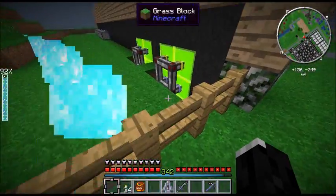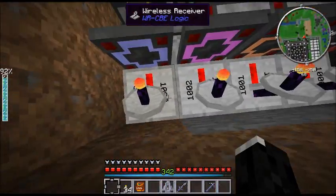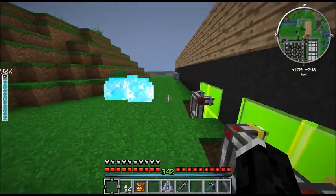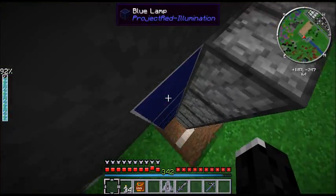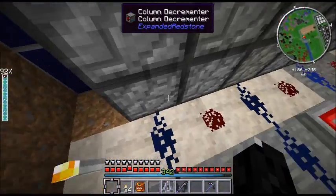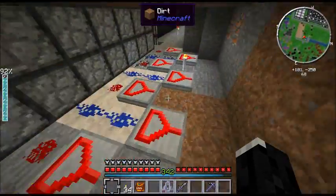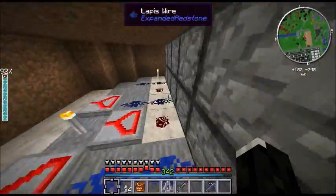It uses MFR rednet cable. We've got a lot of rednet hooked up to more transmitters — these are hooked up to level emitters. We've got some expanded redstone stuff over there: column decrementers, which basically, if I power this one with level 15, this will get 14, 13, 12, 11, etc. That's how these columns work. And this is just analog wireless receivers.